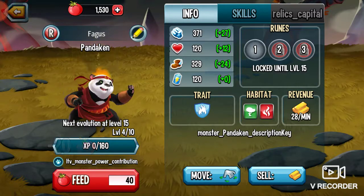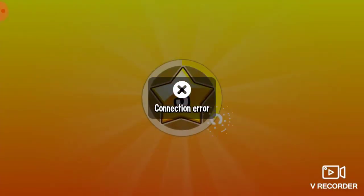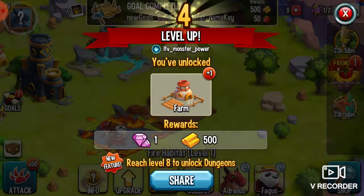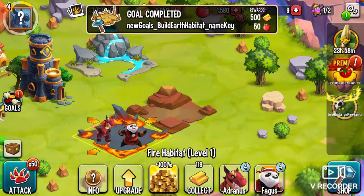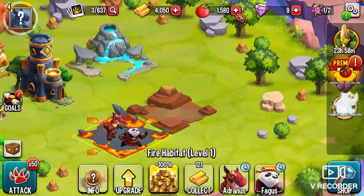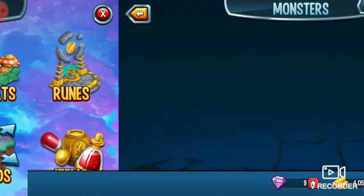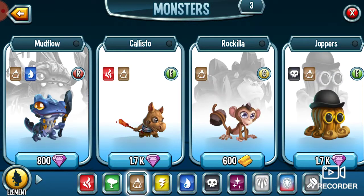There we go, and here we are. Oh no. Oh, I'm level four now. Yeah, I haven't used any of my gems. I normally use my gems, so freaking sad. But I'm not gonna use my gems — I'm gonna try not to use my gems at all.